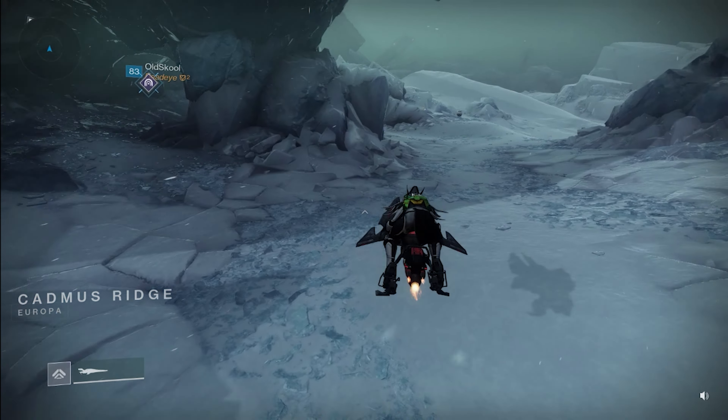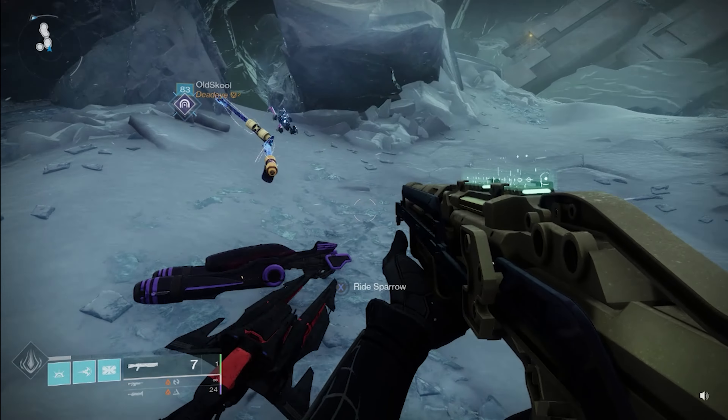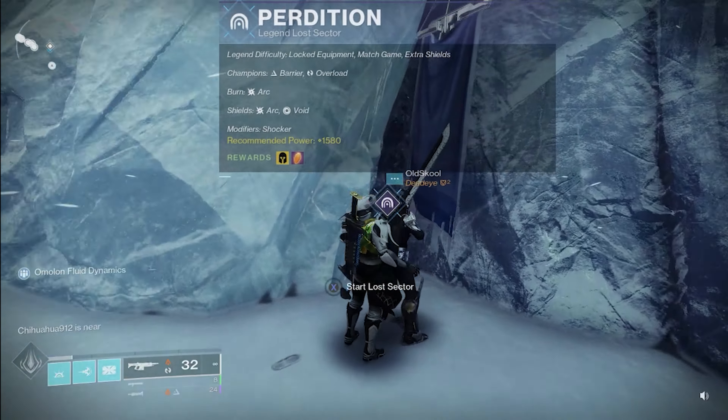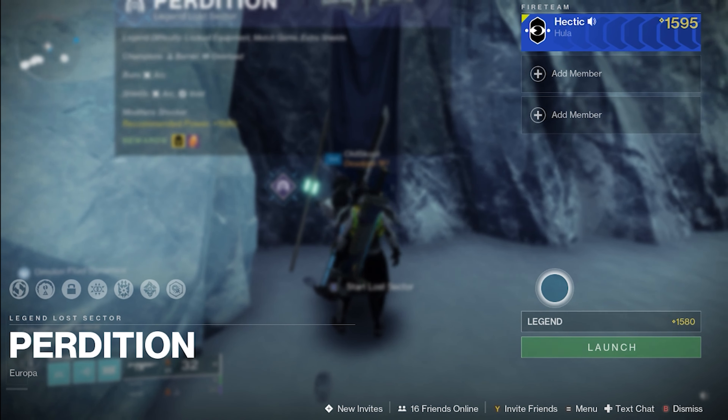When coming to the Camas Ridge, you're going to take a left turn on your Sparrow and you're going to see all these things over here. Usually there's a lot of people at the Legendary Lost Sectors. You're going to jump up here and then you'll see the Perdition Flag. Click X to Start Lost Sector, or whatever button you're playing on.